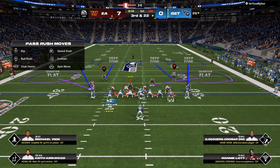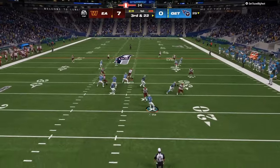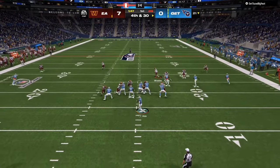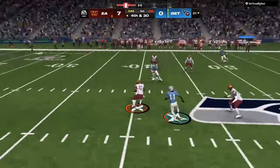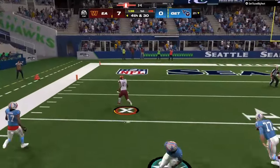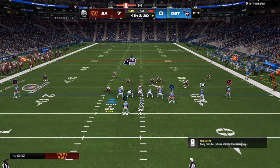We are up seven to zero, third and 22 — he has to go deep. We're generating all kinds of pressure by forcing the line into one-on-ones by standing in the gap. Now once it's fourth and 30, you can pull your ears back, set all your zone drops to 30-plus, and press or play off coverage — but you want to watch either the sidelines or the middle of the field.